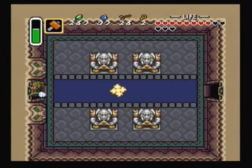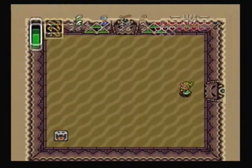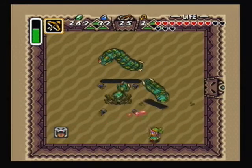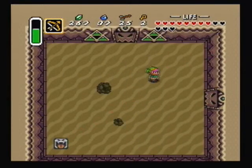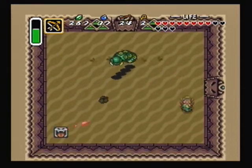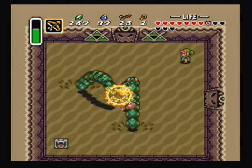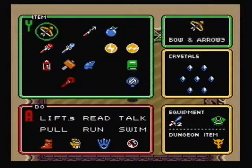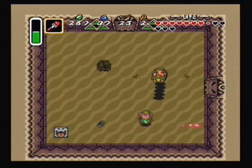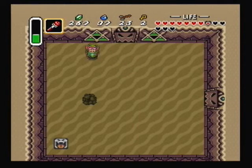Right over this way we have another rematch with one of the pendant bosses — the three worms from the second dungeon. I'd like to try and save some of my magic, so I'm going to fight a couple of them with just arrows and the sword. If you want, though — if you have silver arrows, which you won't in a minimalist run — silver arrows can kill these things in one hit. If you don't have silver arrows, you can use the fire rod, which this time around is a lot quicker and easier than the ice rod, and it still kills them in two hits.